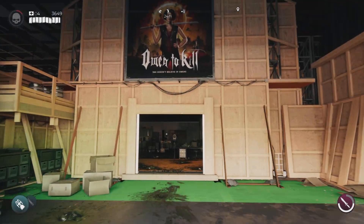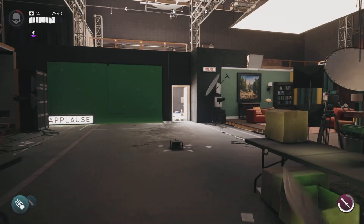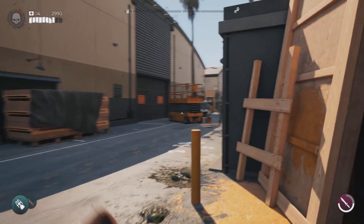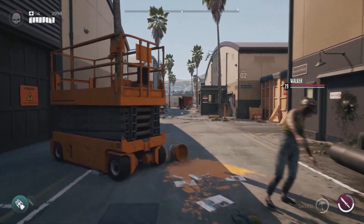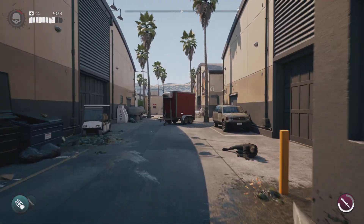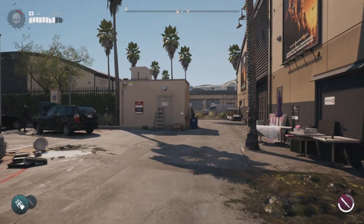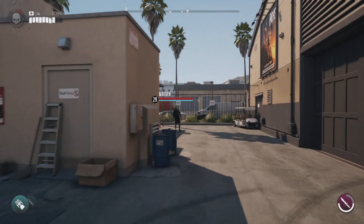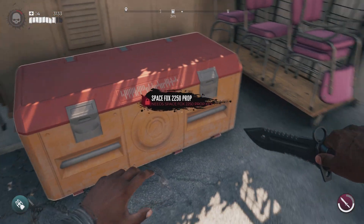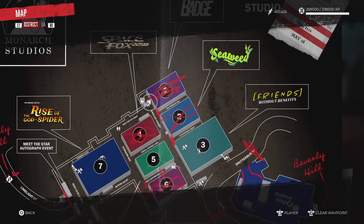Once we're here, we're going to go in these doors, take a left, and head through these doors. Once we're here we're going to take a right. We're going to follow this all the way down, past this red trailer and past this staff only building on our left. Just over here we have the box — the Space Fox 2250 prop.